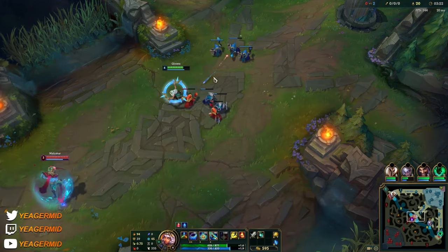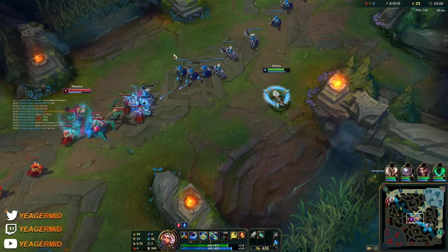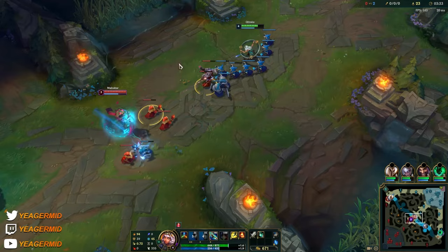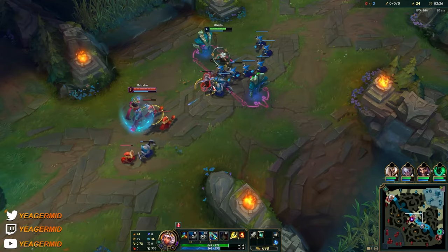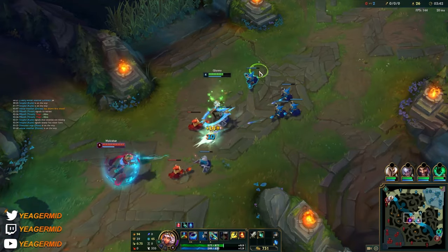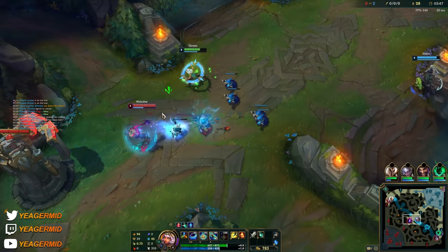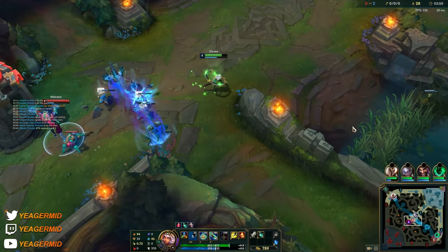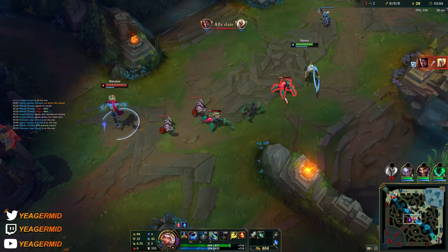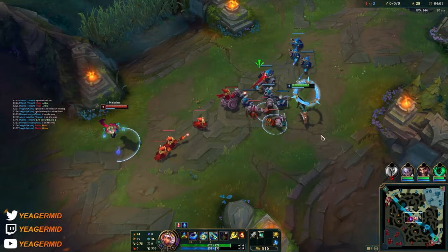Your E is a point-and-click dash which makes you dash a fixed distance, similar to how Yasuo's E works. Probably the most important thing is that if you use your E and your Q at the same time — basically dash and then use your Q — Kiana will automatically aim the Q. You don't have to aim it with your cursor. Normally it is a skill shot, but if you use it this way it is not — Kiana will just aim it.